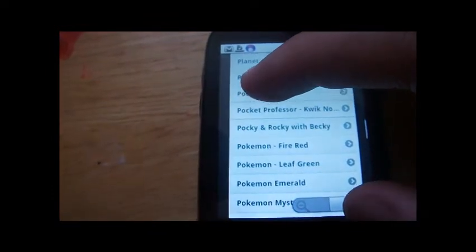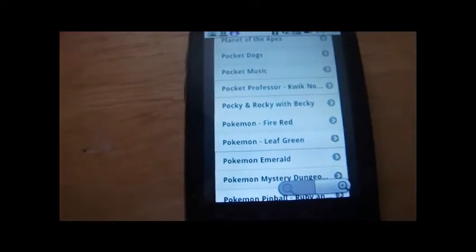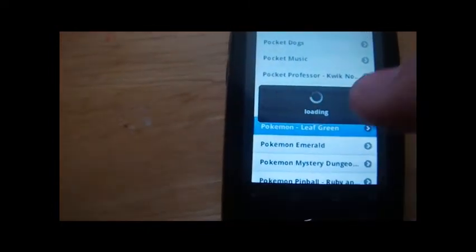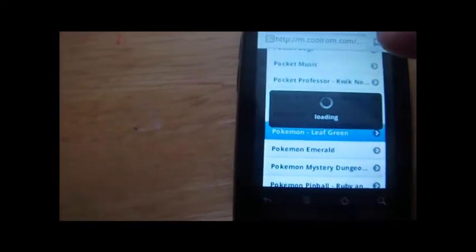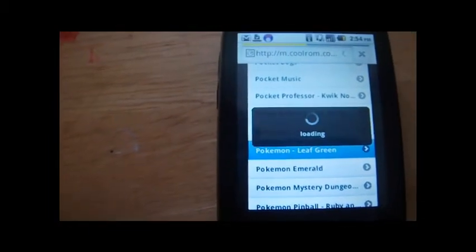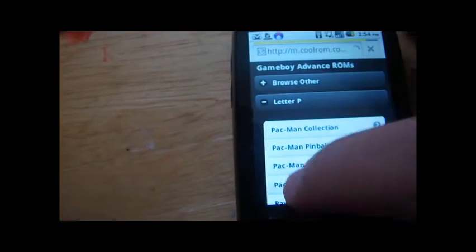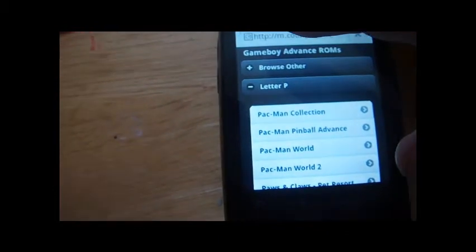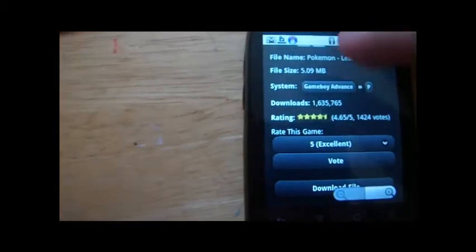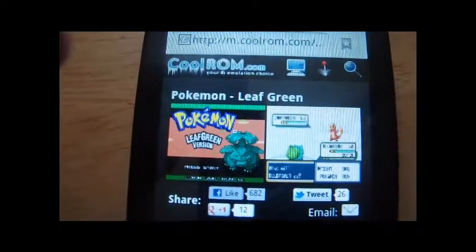Let's get Emerald — Pokemon Emerald, oh man. No, I did not pick Leaf Green, I definitely did not pick Leaf Green. Fuck that. I want Pokemon Emerald. I sound like such a nerd right now. Oh my god, I gotta scroll all the way back through. Alright, my phone's pissing me off now. Let's just do Leaf Green, why not?